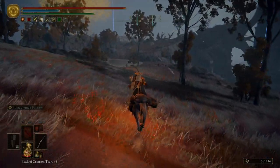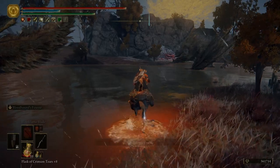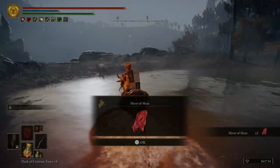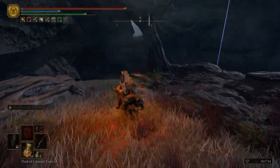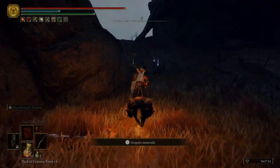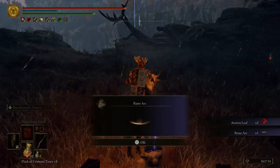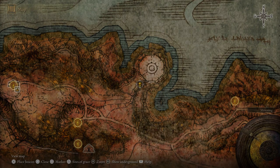Just keep coming down here, and over here we're going to go into this little pond with these two dragons and get a couple of items — some gravel stone, one more item right here. Then we're going to circle around and come right down here. We've got some dragon grease, a somber smithing stone nine, and a rune arc. We'll get rid of that marker.